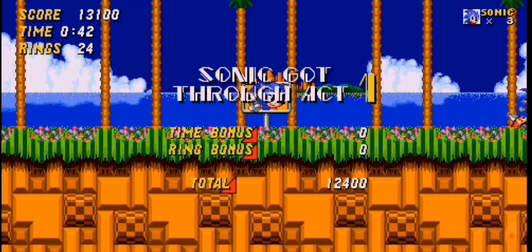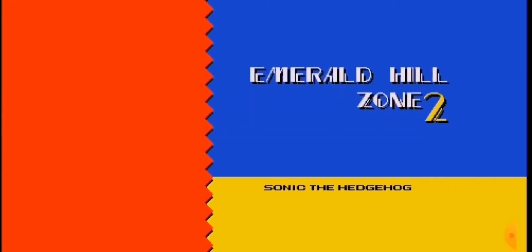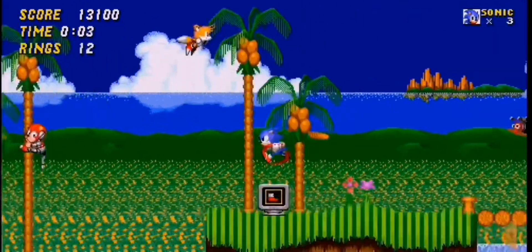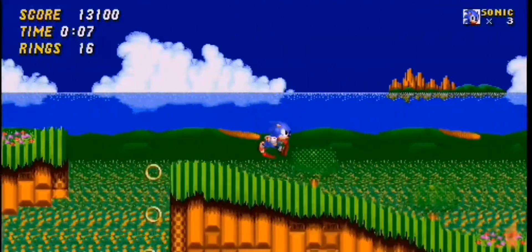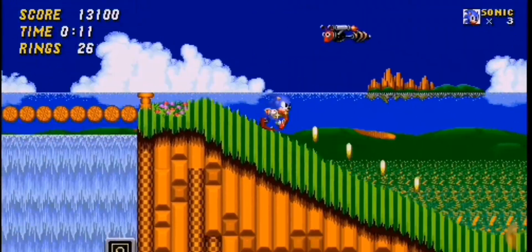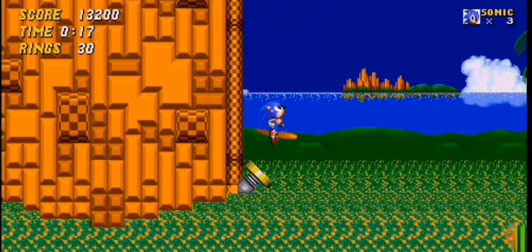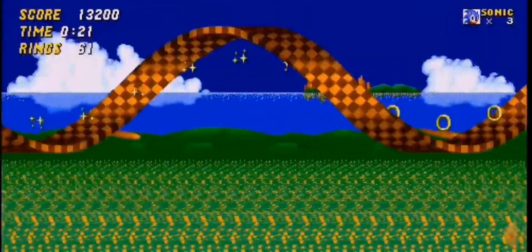Having the super form dedicated to a separate button was basically a must, because now we can drop dash and insta-shield at will without accidentally turning into Super Sonic. Speaking of the drop dash, it will now be in every single game, but only in Anniversary mode, which makes sense. It would be nice to have a toggle for it, but you can't get everything.